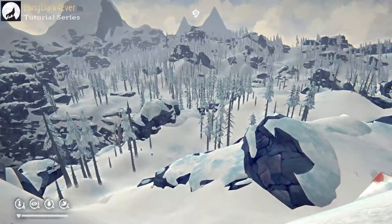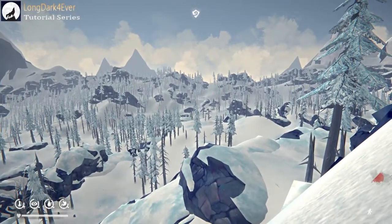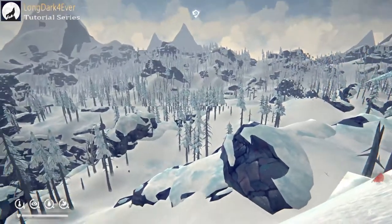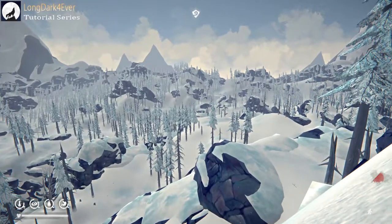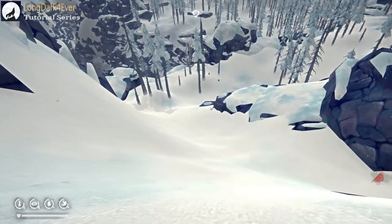Over there is a rope climb, and right over there is the mountaineer's hut — you can see it right over there. We're going to go down near that rope, but we're not going to take the rope. I'm going to show you another way to go down without taking the rope. So we're going to keep going down here — make sure you crouch.